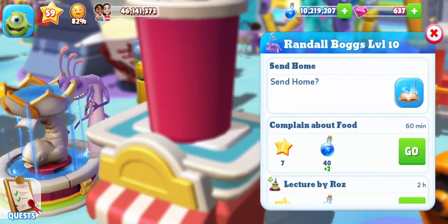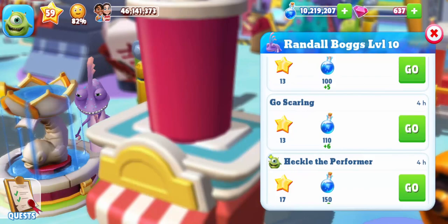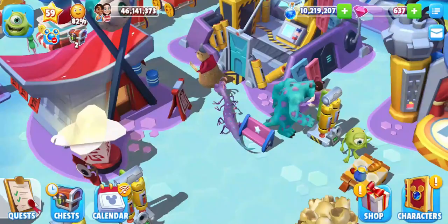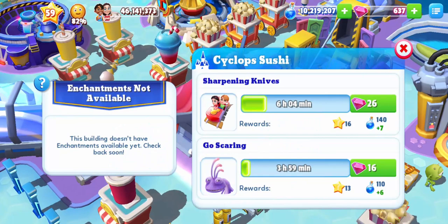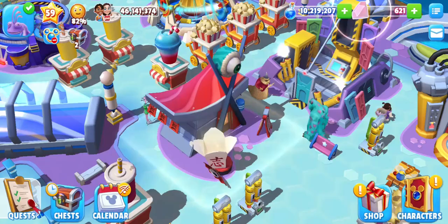Once this is finished it will drop 20 experience and 200 magic potions. After this activity you can send Randall to go scare again, because there is a second activity for that and it's just called go scaring. This time there will be no animation because the activity takes place inside the Cyclops Sushi attraction. It goes on for 4 hours and drops 13 experience and 110 magic potions.